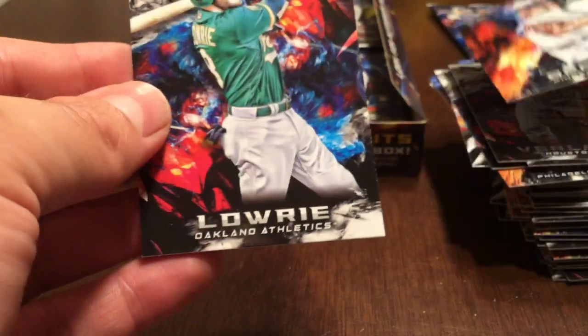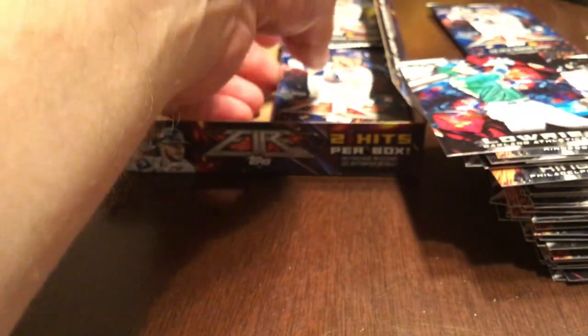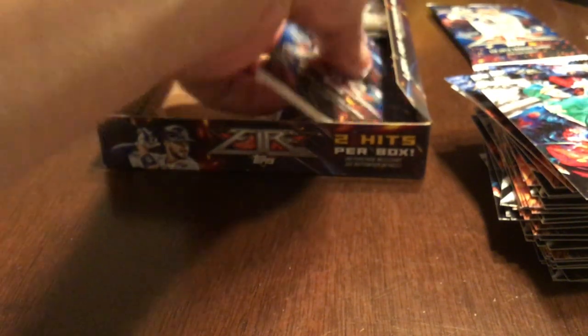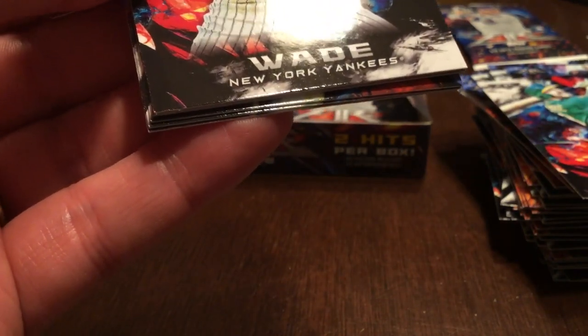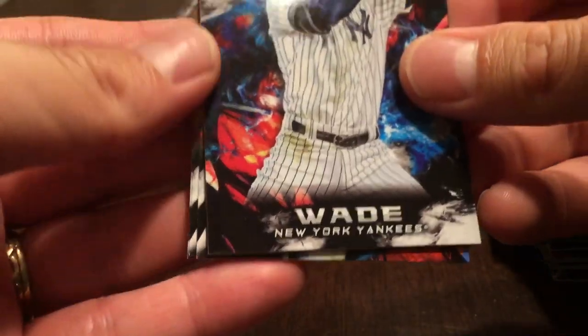We'll keep going. Jose Barrios and Jed Lowry. We've got five packs left. Got our two guaranteed hits — not bad. Matt Olson autograph and Francisco Lindor relic. I don't have any Lindor relics, so that's a nice one to add to my collection, and it's numbered, so that's nice too.